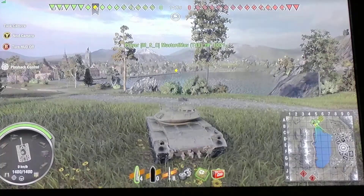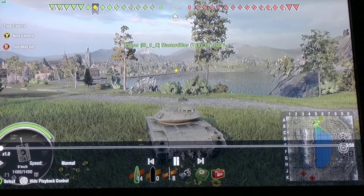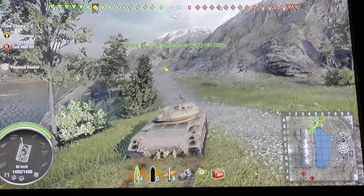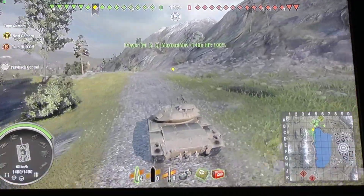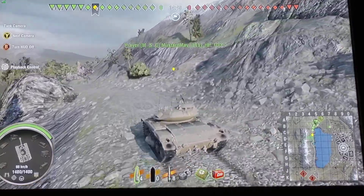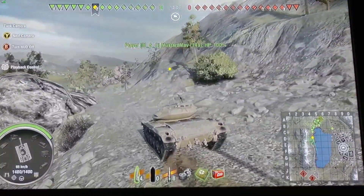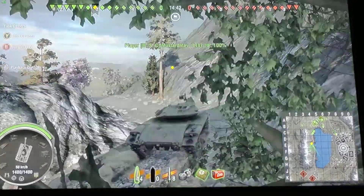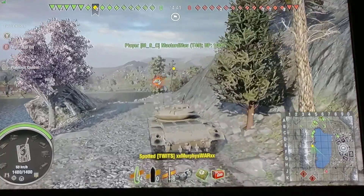We are in a tier 10 match. You know my theory on this map is the 2-line. However, we're in an encounter and I'm in a scout. So I am going to make sure that all their tanks that try to cross that field get lit, and hopefully my team sets up and shoots them. So here we go, let the fun begin.